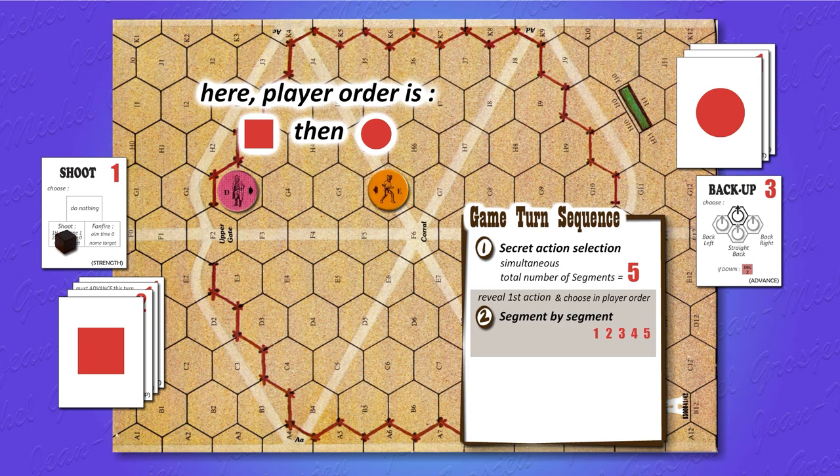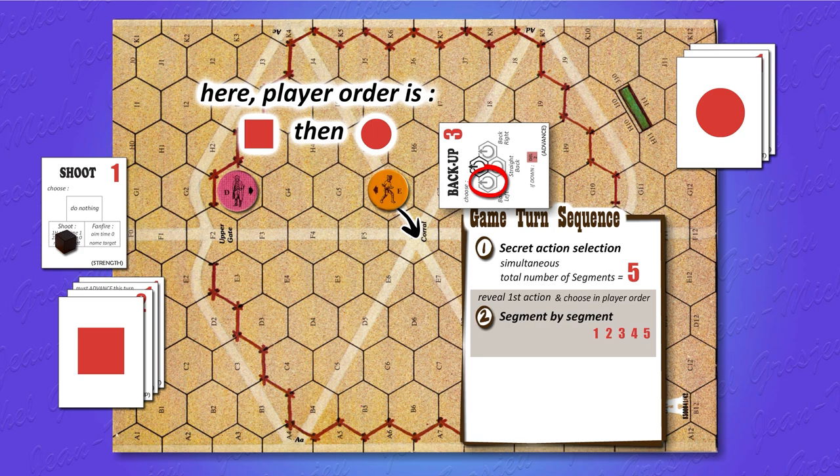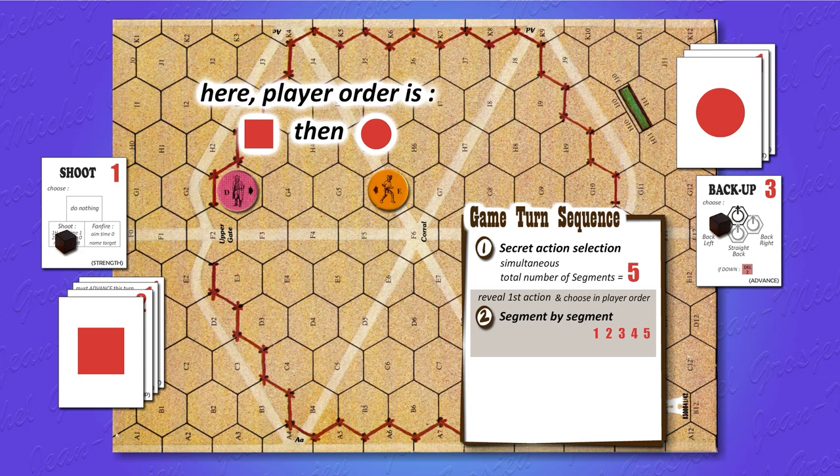Then dot player must do the same. With his backup action, he has 3 choices: his character can move to 3 possible adjacent hexagons. If he wants to go to hexagon F6, he must choose this movement and puts his cube to show his choice. Note that at this point, nothing has happened yet. Both players, in player order, have announced their intentions but have not yet done anything. After that, players can resolve actions for the first segment.